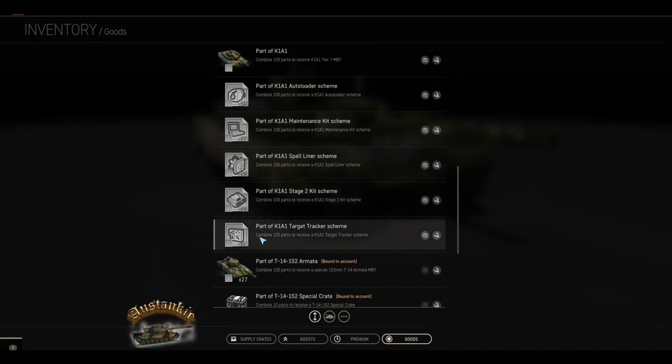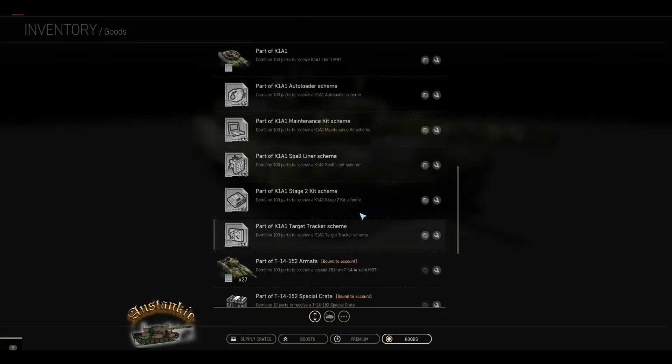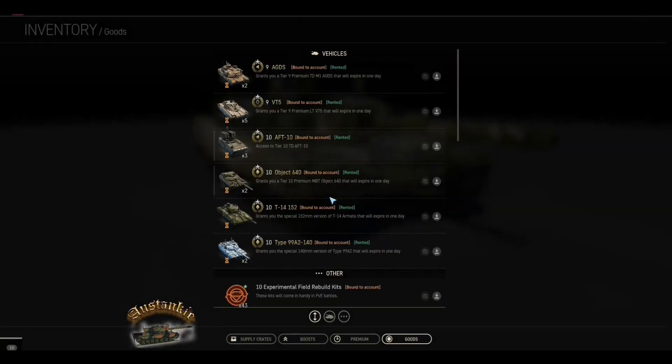The tracker took me to 94 — beauty. We'll get rid of the tank and these stage two kits. You can sell them off, but only one at a time — that's also very annoying. You can unlock multiple crates but you can't sell off multiple parts.